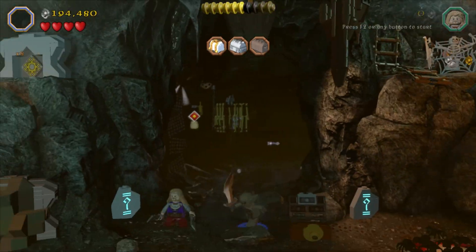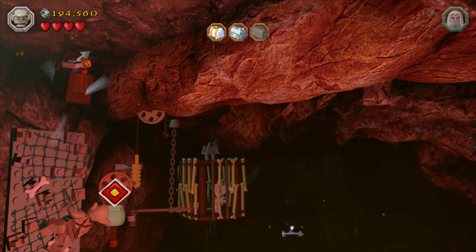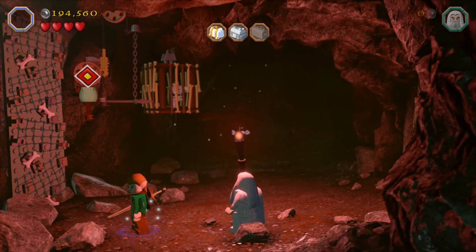Now that little bit of remaining mithril silver is kind of tricky to get — I'll show you at the end, you can get a very specific angle on it. But in the meantime switch to the goblin and grab minikit number three. Easy as pie.